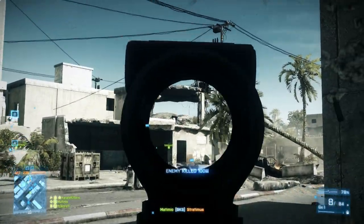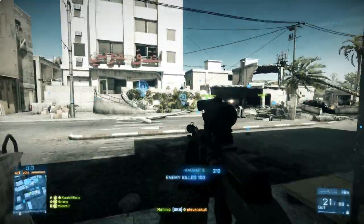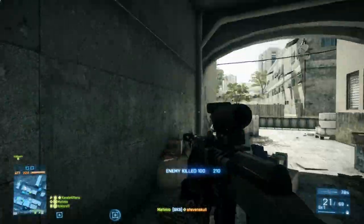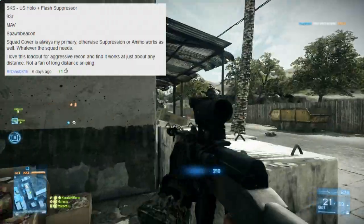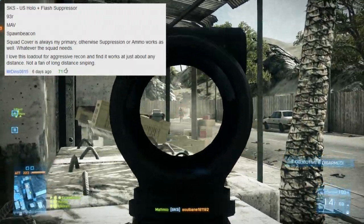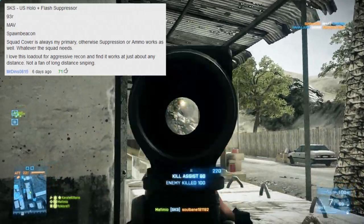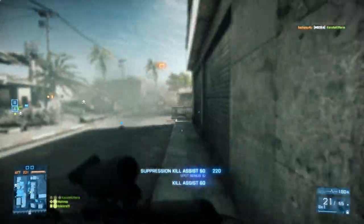I pick one of the top three most thumbs up comments and then I put that loadout to the test. So I will put it through the paces and report back on if I liked it or disliked it. For today I'm going to be trying out the SKS with the holographic scope and flash suppressor attachment. I'm also going to be using the 93R sidearm with the MAV and spawn beacon. Squad cover was also recommended but that's really going to depend on what my squad is using.